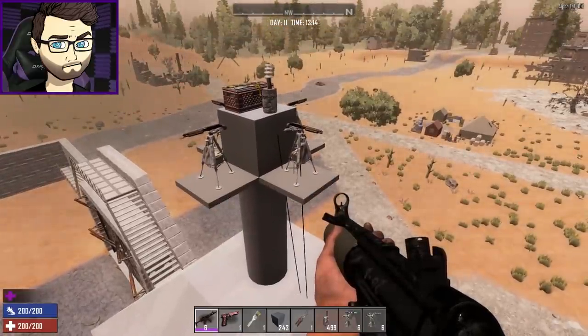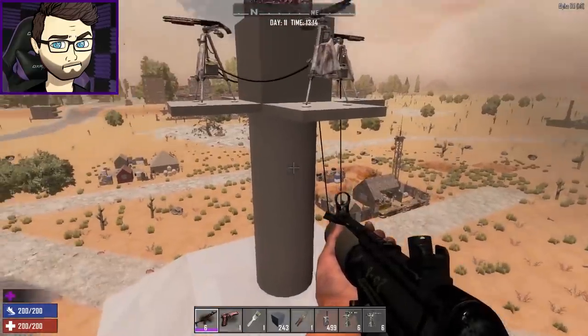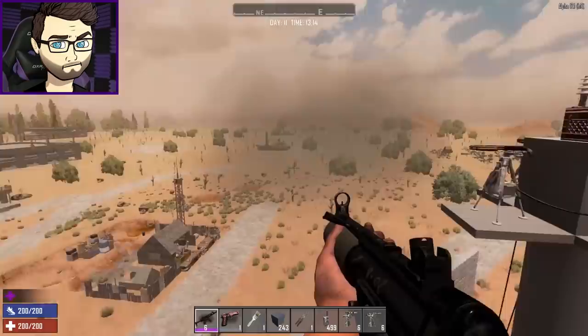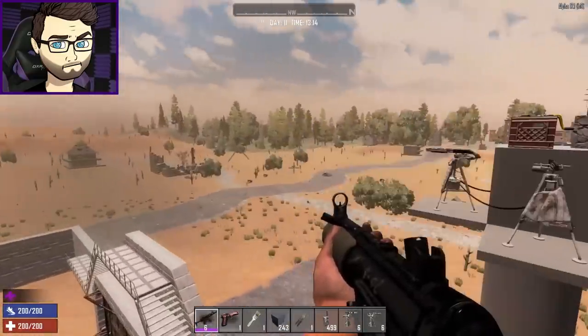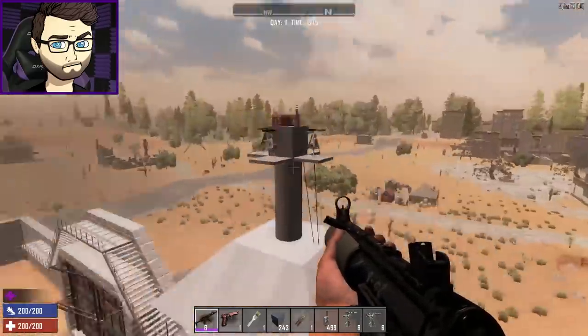I could make a double decker — shotguns on top and auto turrets on the bottom — but that's overkill, I don't need that. I'm going to go back to the auto turrets because I feel like they did a better job and had more range. There were a couple of moments where the vulture swarm was all around me and it was looking pretty bleak.